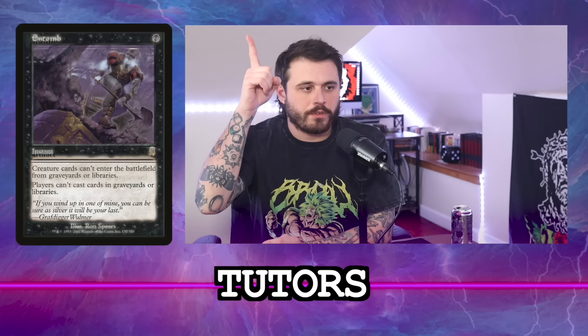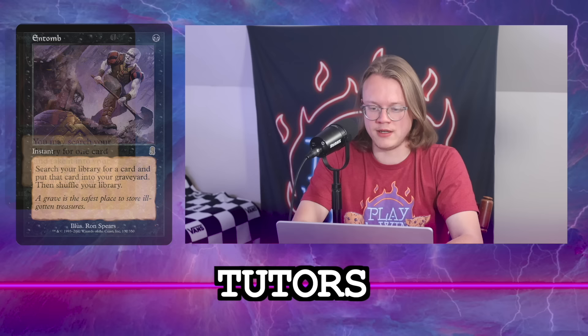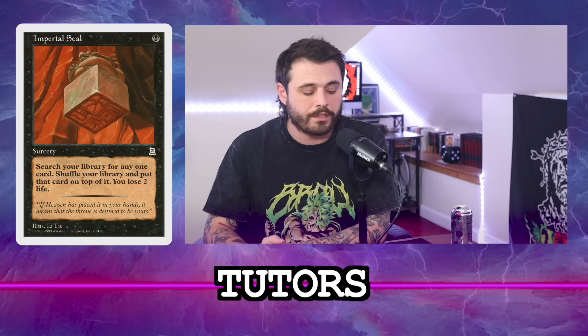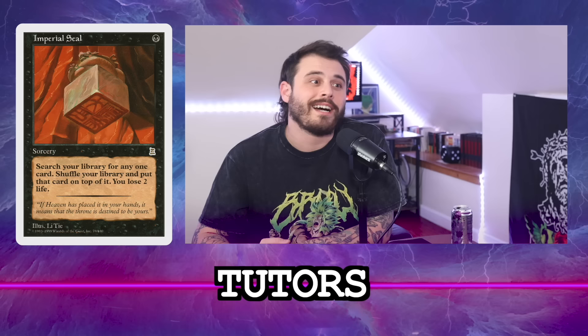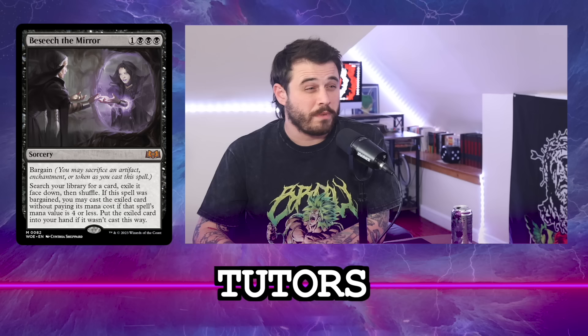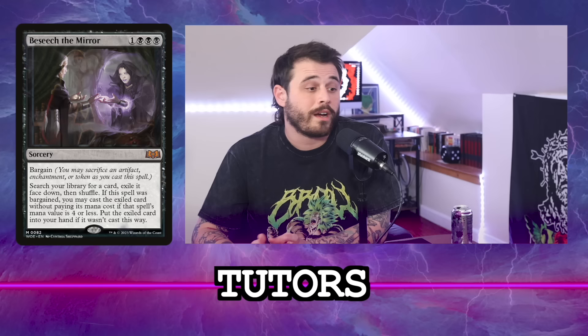Entomb is the first tutor I go to since we're sending Walking Ballista to the graveyard. Then Demonic Tutor, Imperial Seal, Vampiric Tutor — three auto-includes. You can Imp Seal for a land and then explore it into your hand immediately with Francisco. Do we want Beseech the Mirror? We're making treasure tokens with Malcolm that can be sacrificed to find a permanent and put it into play — yes, I like it. Mystical Tutor to find the Beseech of course.